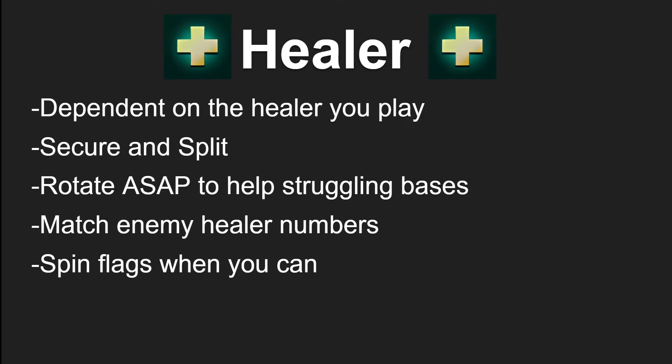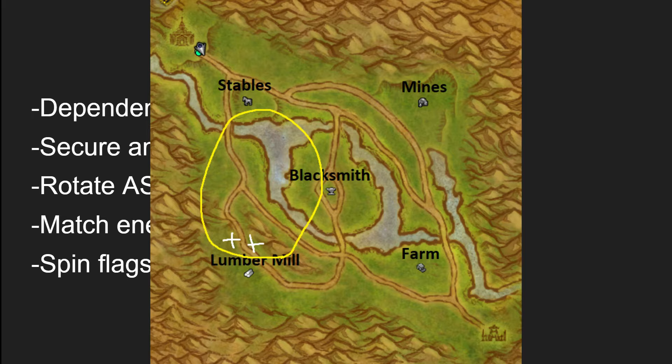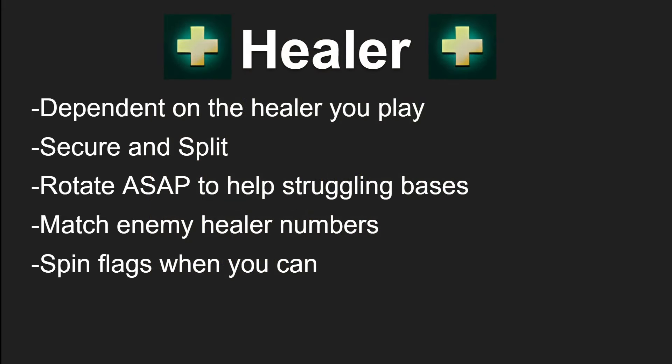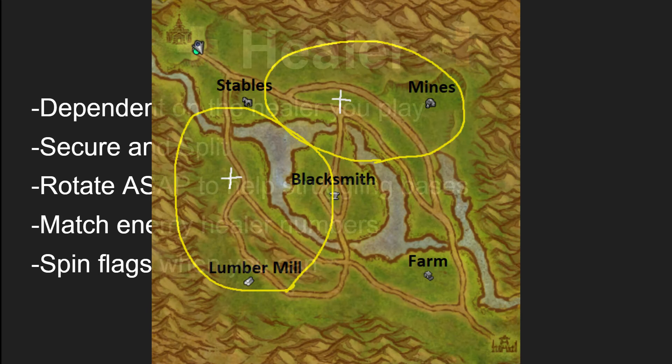The main thing you'll want to do is secure and split. When you are on Arathi Basin and you are one of two healers on a team, outside of the first team fight, you should almost never be at the same base as the other healer. Because Arathi Basin is such a massive map, you want to ensure that yourself and the other healer are positioned in a way where you can cover as much ground as possible should your teammates need healing. If you are clumped up together your effective healing range is not that great, but if you are hovering between different roads and bases, your effective healing range becomes a lot greater.